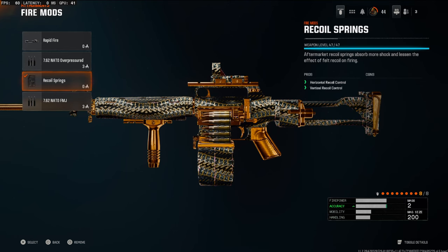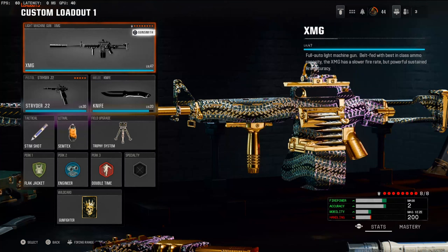Over on the fire mods, to give it that real no-recoil feel, we're going to be using the recoil springs. This helps with horizontal and vertical recoil control. Remember, you'll need to put on Gunfighter to have this many attachments. If this class setup helps you or if you enjoy using it, let me know in the comments. I post videos like this every single day, so hit that subscribe button, turn on notifications, and give the video a thumbs up.